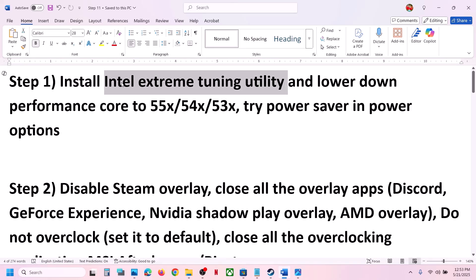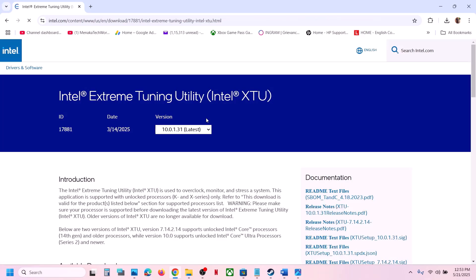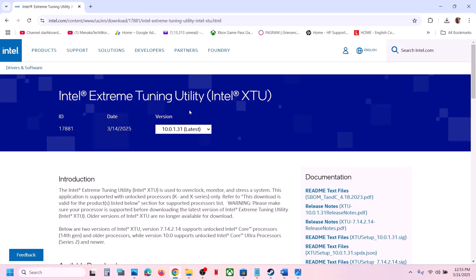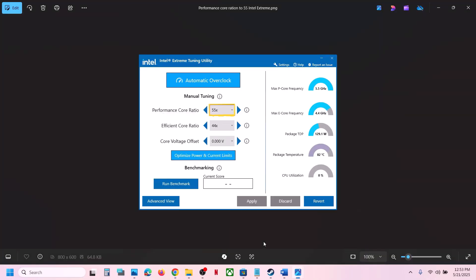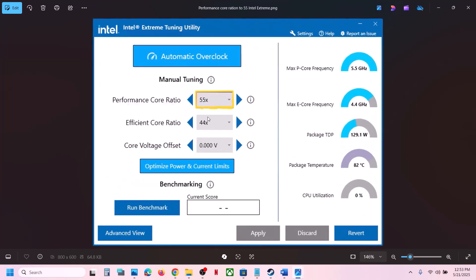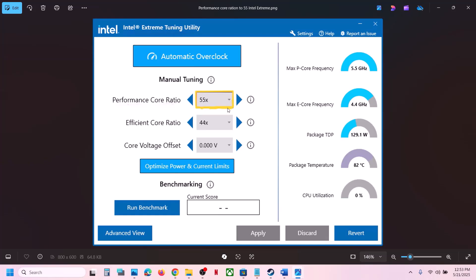If not installed, you can install it from Google — go to the Intel website and download the Intel Extreme Tuning Utility. Once installed, launch it and lower the performance score ratio to maybe 55, 54, or 53. If it is set to 57 or 58, lower it down to 55x, 54x, or 53x. This has worked for many players, so apply the settings and check.